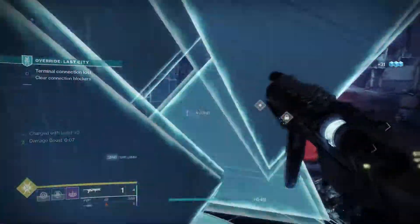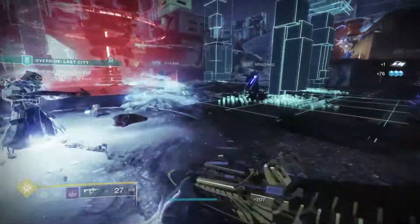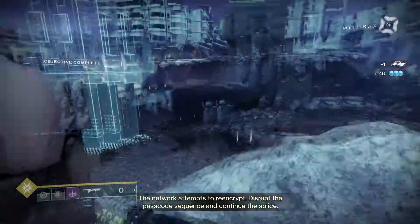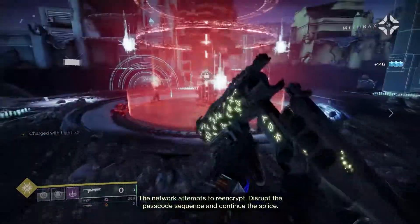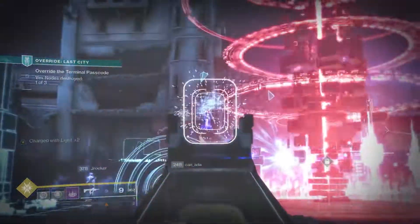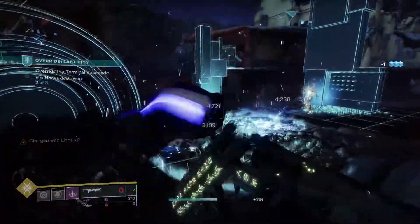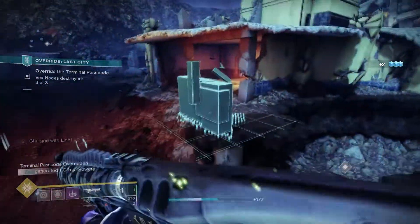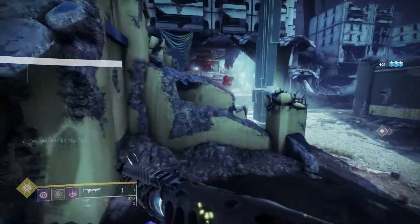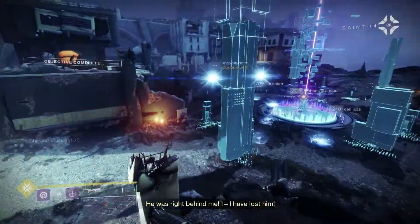Lastly, and probably the most grindy, try and bring all of your characters as close to 1310 as possible. 1310 will be the starting power of next season, and assuming it's going to be anything like Season of Arrivals, it's probably going to have a dungeon. And if not, there's still gonna be a seasonal activity that you're gonna wanna be ready for. Make sure to do all your Pinnacles, get in some LFG groups, do some Nightfalls, do some Vog — see whatever you can do to get to 1310. Because trust me, if there's a dungeon next season, and there probably will be, it's gonna be pretty nice.